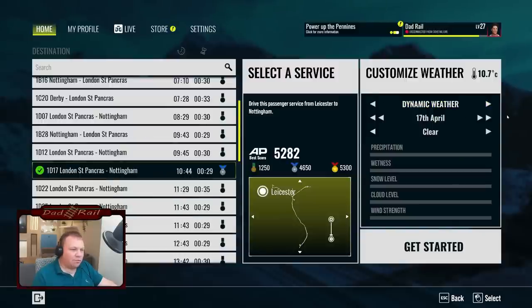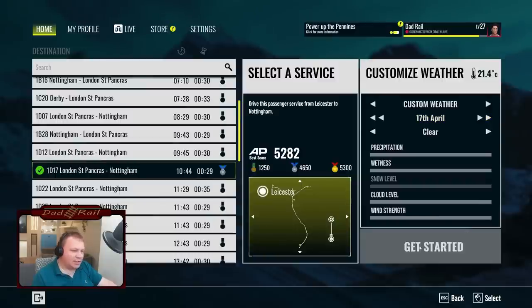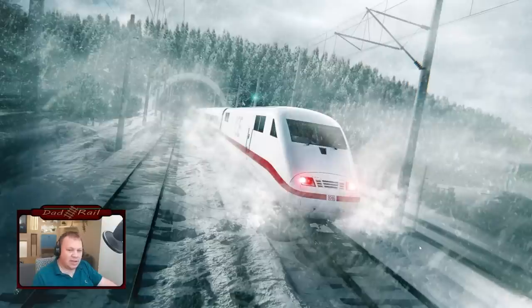We'll keep the dynamic weather turned off. The reason is that last time I did a stream with it on, it started off looking lovely but halfway along the route it was chucking it down with rain and we couldn't see anything. Since the idea is to preview the route, it's probably a good idea to leave that off. The 17th of April should give us a nice daytime run. Let's press get started.